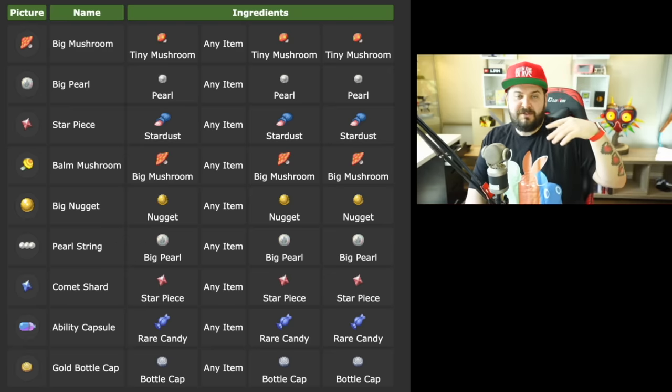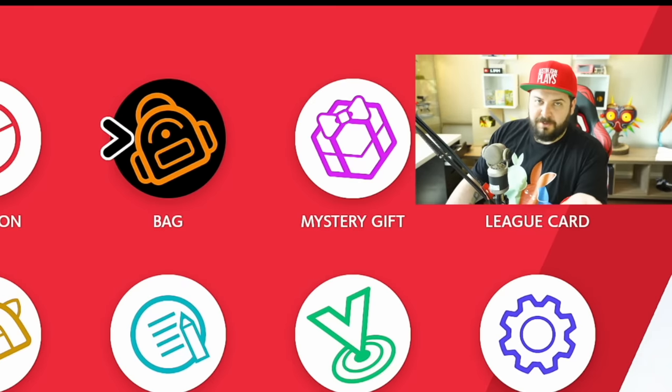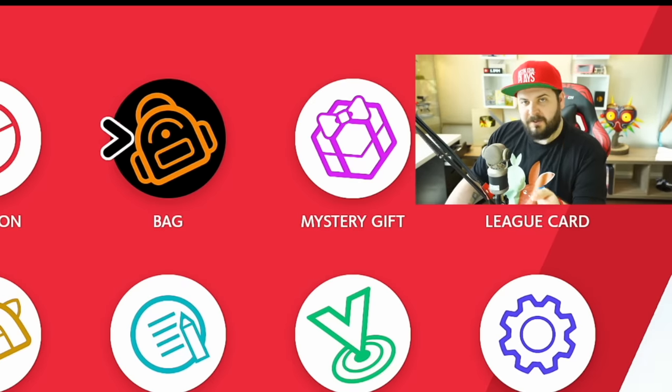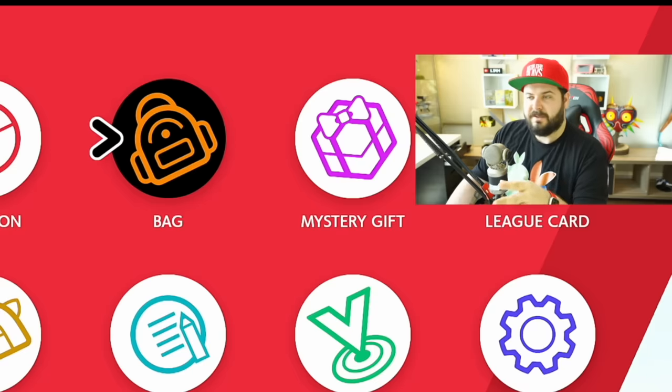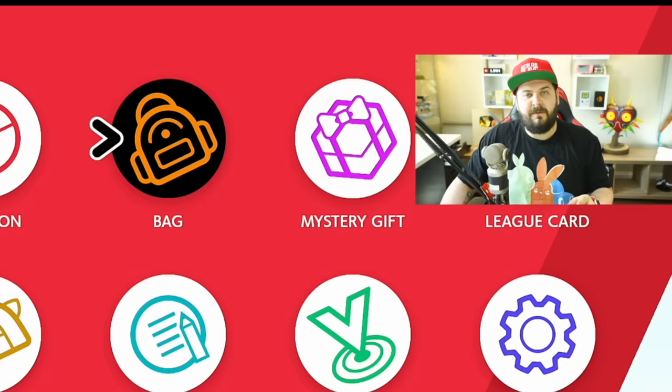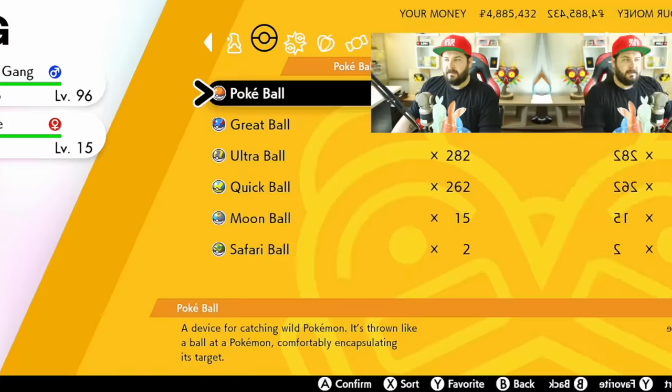Three bottle caps and any item gives you a gold bottle cap. Those are some great combinations. There's also a whole system based on an item's weight and the type of item categorized into Pokemon types — there's a full write-up on Serebii if you're looking for a specific item like a flame orb. But I'm more or less focusing only on the apricorn balls.